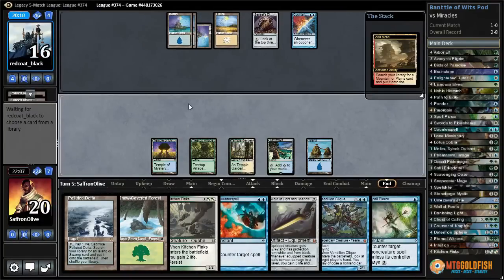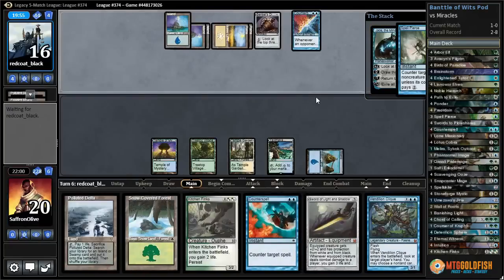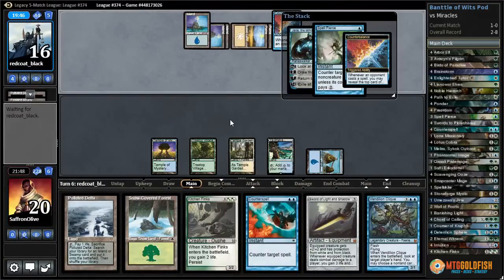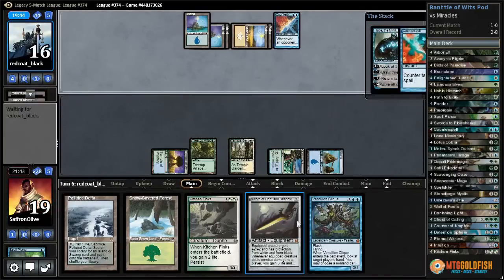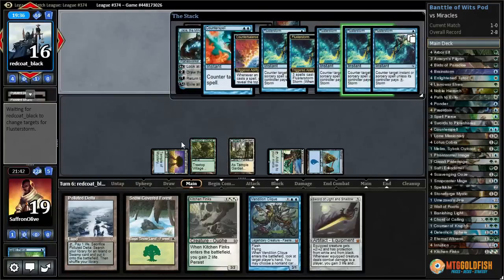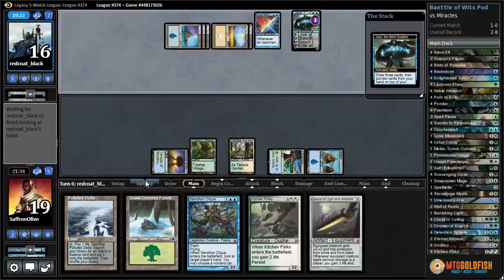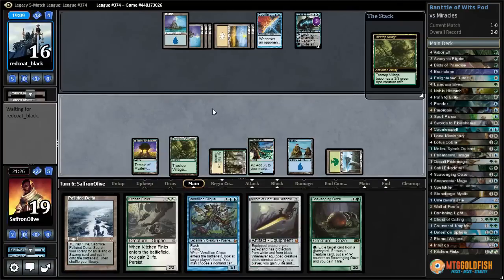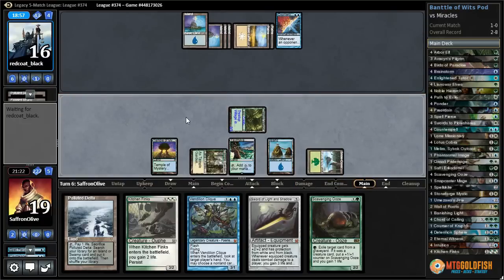Be patient with Treetop Village. Opponent activates Top — that's why people hate Miracles players. Everything's a three in our hand, which is actually not where we want to be against Counterbalance Top — would rather have mana costs split up more. Let's Spell Pierce Jace. They flip the Top — they're going to reveal to counter Spell Pierce, then we Counter Spell. They have to start plussing Jace or it just dies to Treetop Village. They just Brainstorm — giving up their Jace to Treetop Village.